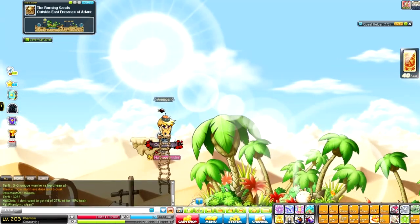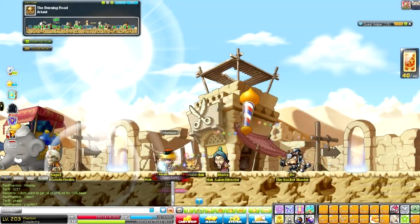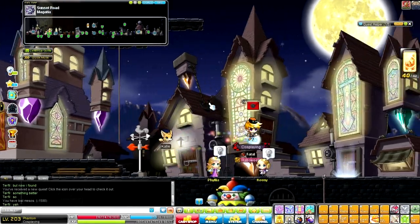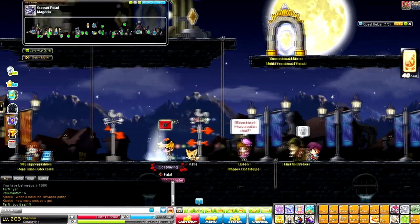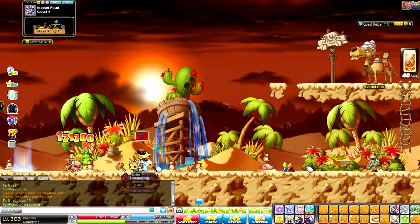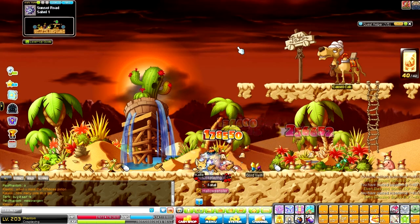Now that you're level 55, the next training spot is Sand Rats, which is very close. The Desert Rabbits you were killing from 42 to 55 are right here; leave that map, go to the left portal, click on the camel NPC and he'll take you to the area. Go through the portal and here are the Sand Rats. Train here until level 70 — they have 19k HP so they shouldn't be hard to kill.